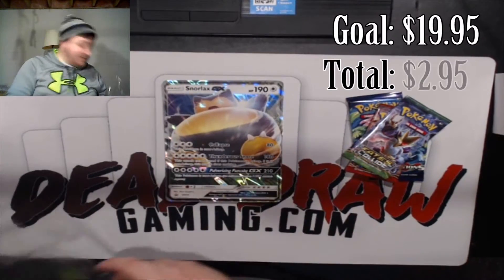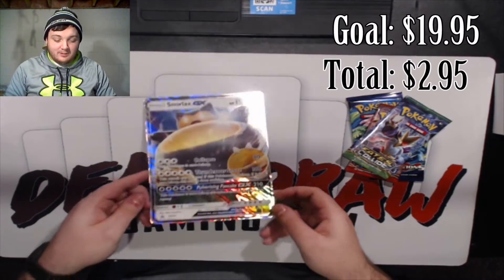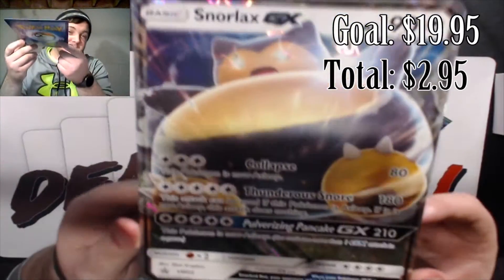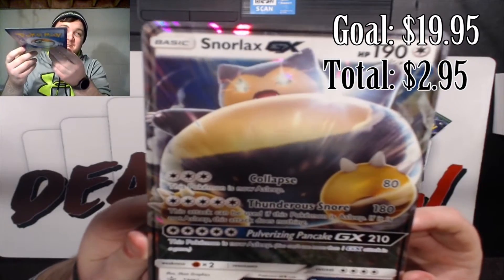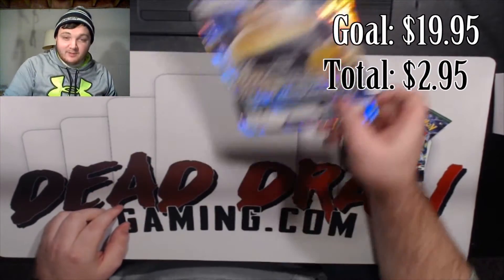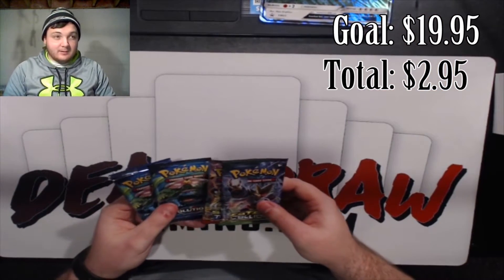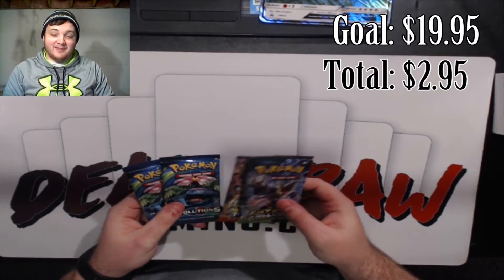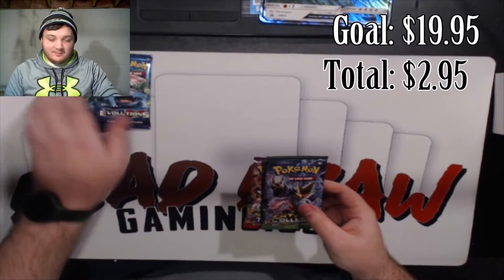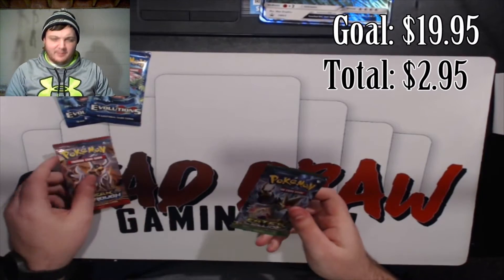Oh — Snorlax GX Jumbo! Snorlax GX Jumbo. Oh man, this card is so beautiful. It's got three bad attacks so we don't need to talk about it, but one of them is called Pulverizing Pancakes, so that's fun. I don't think they make sleeves that big — actually, they totally do, we should get some. They need to make binders that have Jumbo cards — actually they probably make that too.